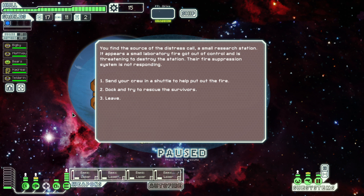Cliffhanger from last episode - we found a fire. Do we send our crew in a shuttle to help put the fire out, or do we dock and try and rescue the survivors? Generally with this one, if you don't have a rock person or some kind of fire suppression, it tends to go badly, but we're going to try and dock, because I'd rather take armour damage than lose crew.